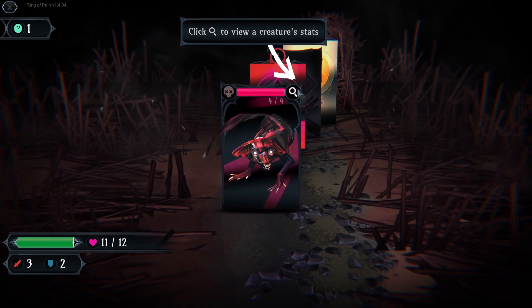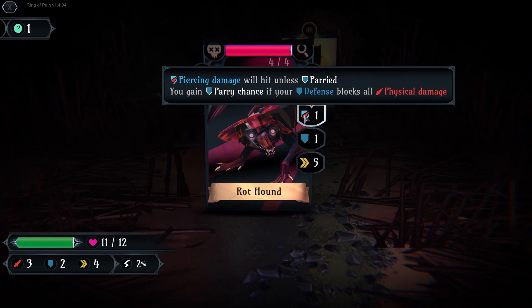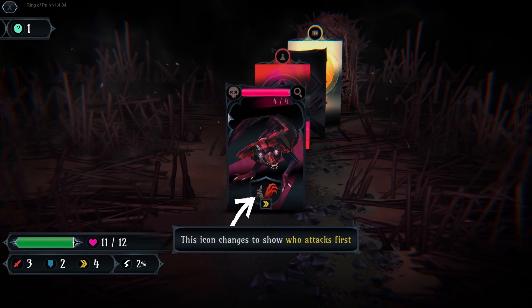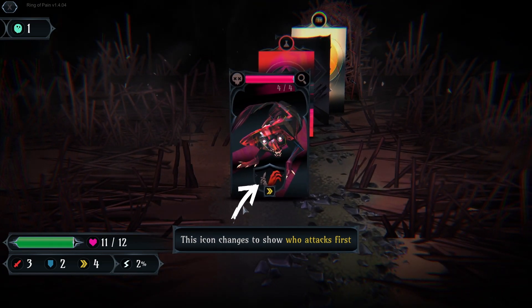Click to be... oh, the creature stats. Piercing damage will hit unless parried. You gain parried chance of your defense block or physical damage. Alright. This icon changes to show who attacks first.